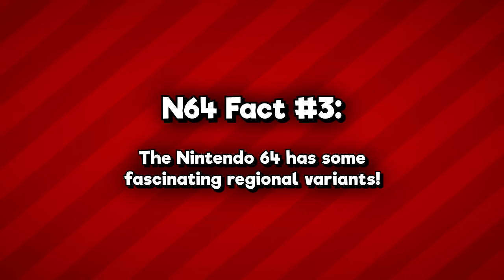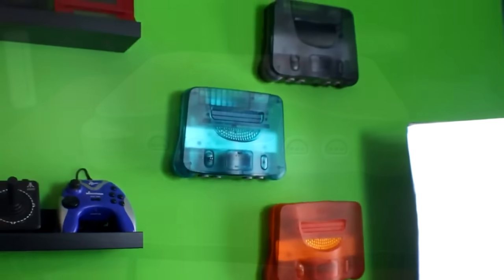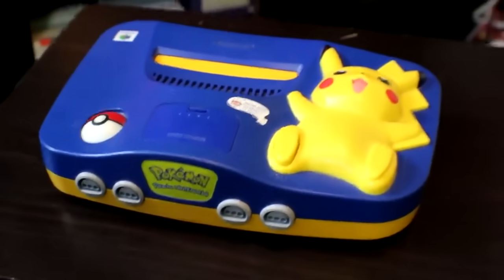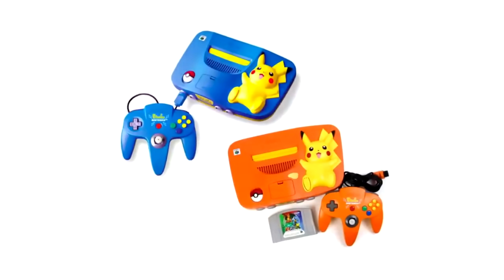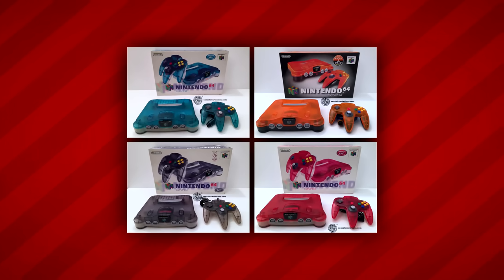Next up at fact number three: the N64 has some fascinating regional variants. Here in the States we got a beautiful array of Nintendo 64 systems — on top of the six vibrant colors of the Fantastic series, we also got a limited edition gold console as a Toys R Us exclusive, and of course the super cute Pikachu model. But other territories had their own interesting and exclusive designs as well. Japan in particular saw a number of cool two-toned designs with matching controllers. But for the truly weird ones, we'll have to dig a bit deeper.